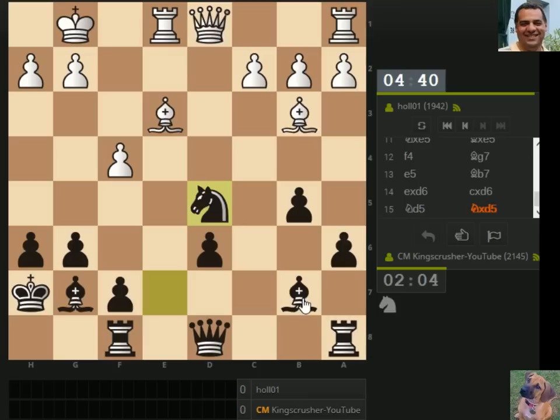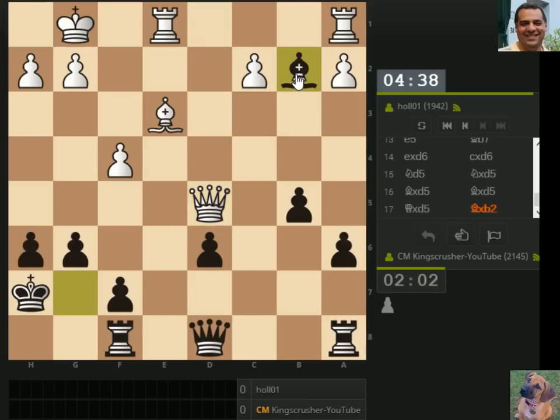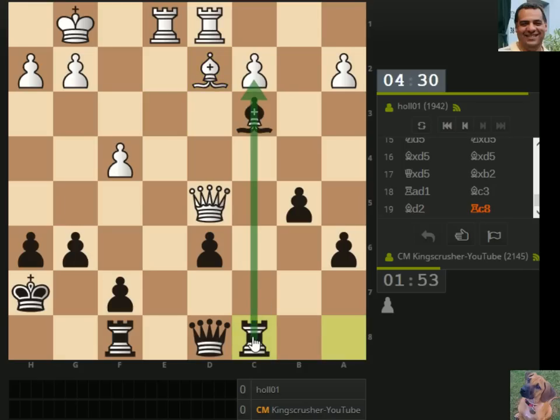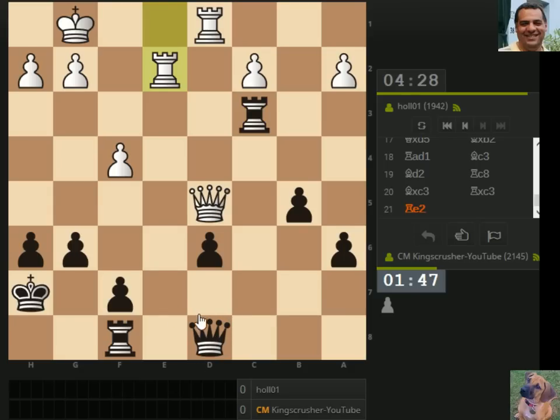He's very quick, really isn't he. I think he's blundered this pawn — was that intentional? That's queen f6, queen d6, queen c7, queen d6.